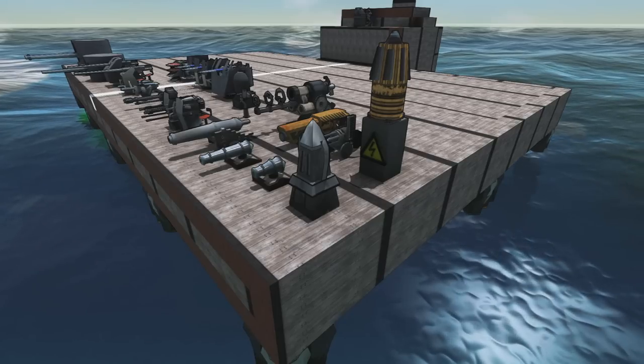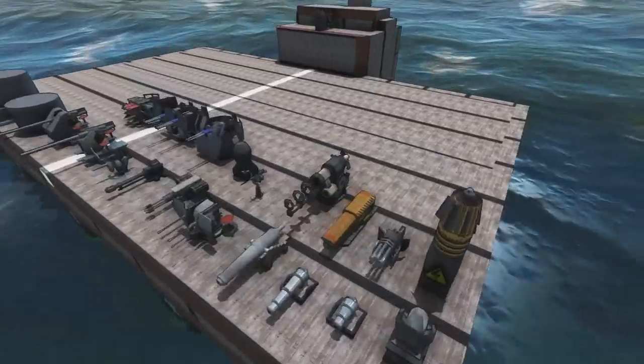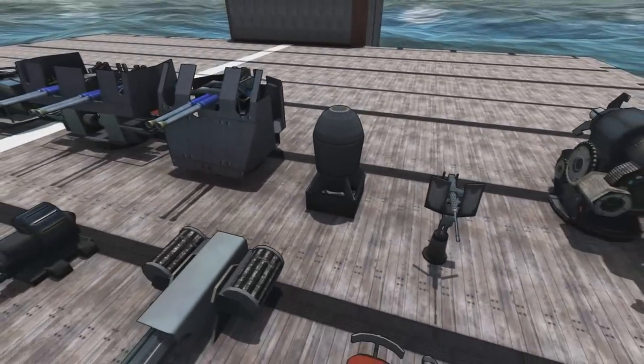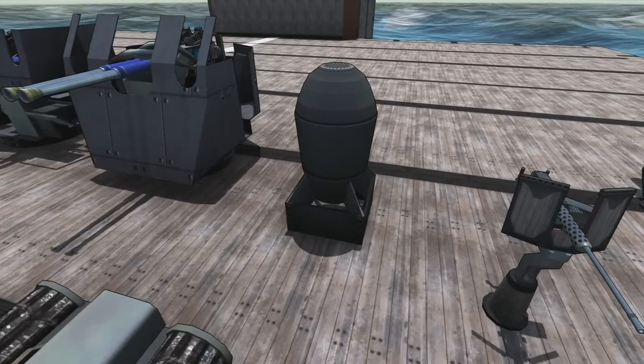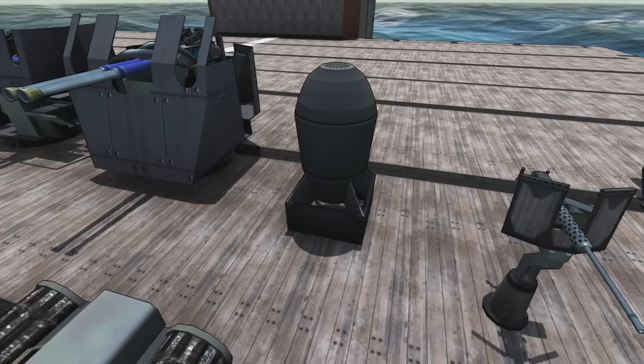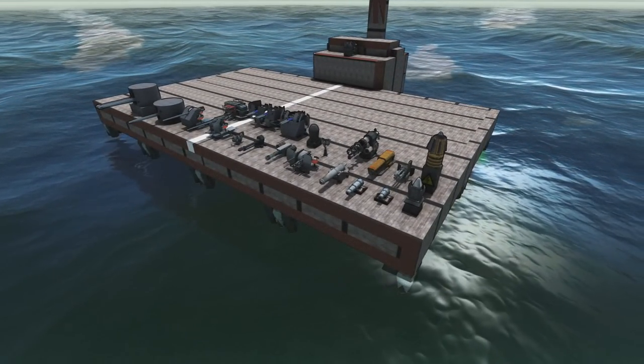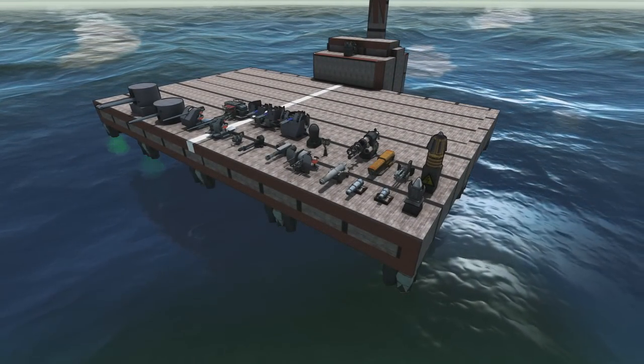Okay, so C tier. There are a few things in C tier, and this might sound weird, but it's a melee option again — the tactical nuke. The reason this thing is in C tier is because it does huge damage, and it is by far the simplest way to make a suicide craft — a kind of little kamikaze missile or drone.